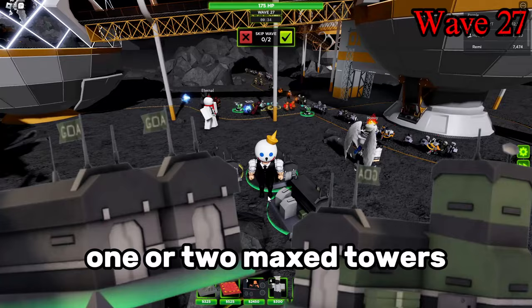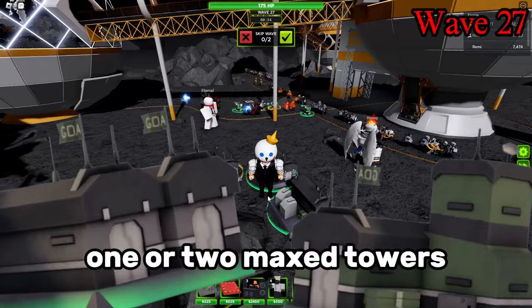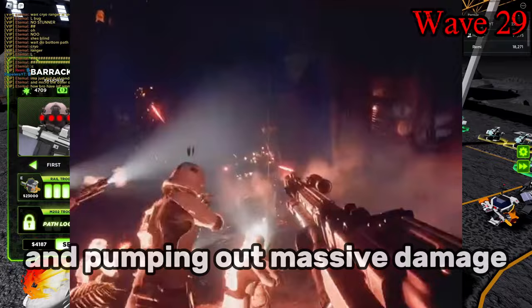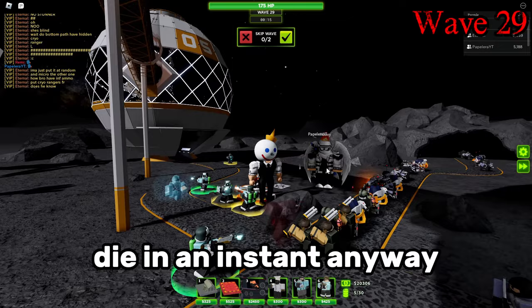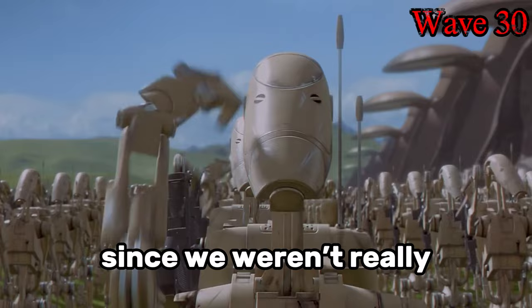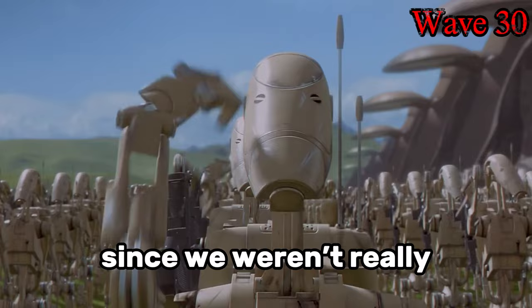At this point, more than half of us had at least one or two max towers, and that was more than enough to take care of the rest of the mid-game waves. With the troops finally almost reaching their full potential, they all started clumping up and pumping out massive damage. We didn't even have to micro the cryo rangers anymore, since everything the grenadiers spawned died in an instant anyway. Then came wave 30, which in our eyes wasn't that big of a deal, since we could just spam cannon fodder towers without worrying, as we weren't really saving for anything.